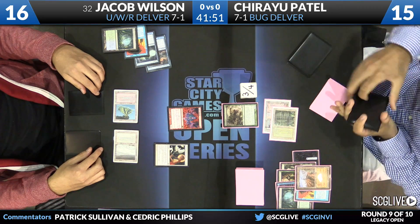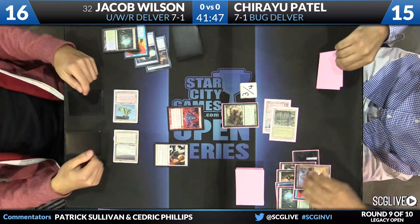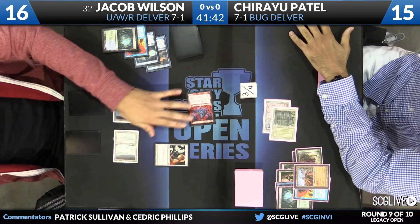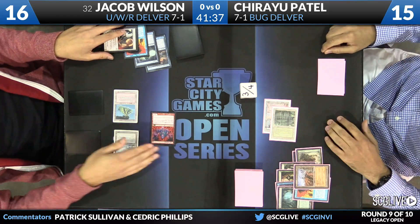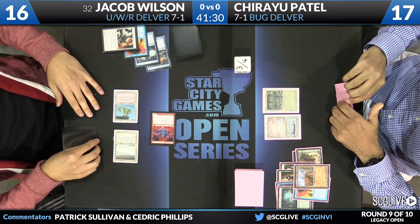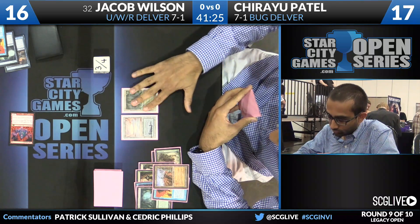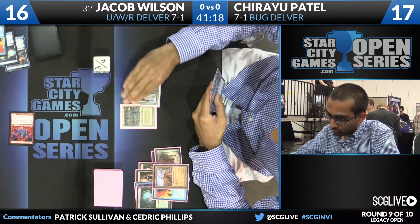Here's Swords on the Tarmogoyf — we'll see if this resolves. Patel looks over his hand and the answer is a resounding no. Tarmogoyf will die, Lavamancer will come into the red zone, Patel will take a little damage, then untap and take his turn. The last cards in his hand appear to be a land and Liliana of the Veil. He may not want to deploy Liliana into the face of Daze, which Wilson has kept in hand.